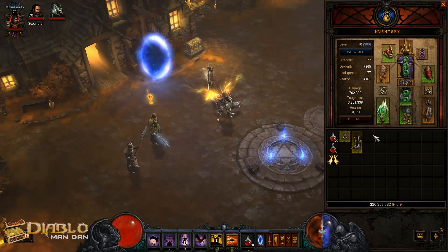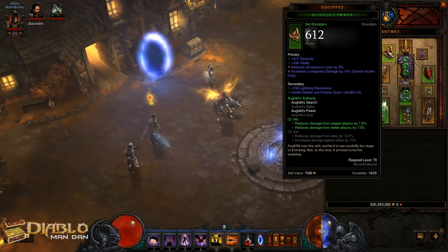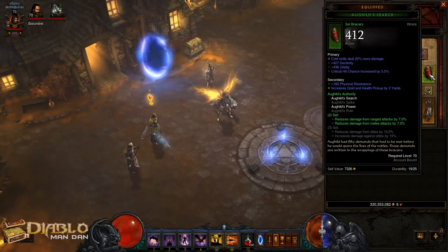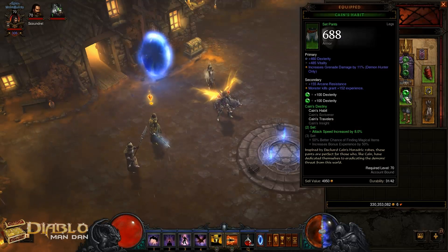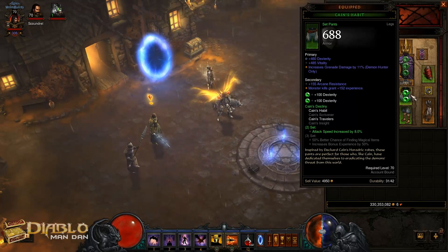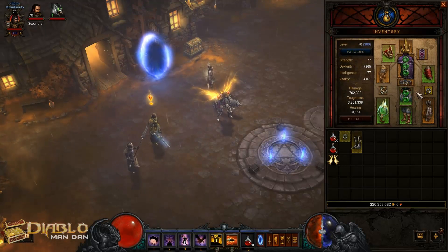I've done a lot of crafting on this guy. My shoulders here — I crafted a couple pieces of the Goldskin set to give me the two-set bonus. I would like to get the Ring of Royal Grandeur on this guy so we can get the three-set bonus pretty easily. I'm running two different sets — I crafted the Goldskin shoulders and bracers. I also crafted two pieces of the Cain's set to give me the attack speed increase by 8%. I figured these are a good place to start in terms of gear before I start gearing out for higher Torment levels.